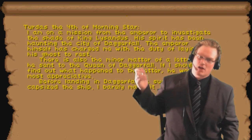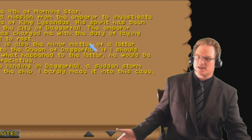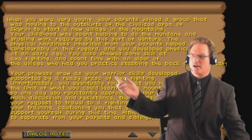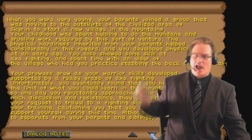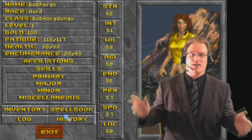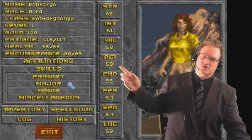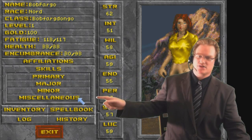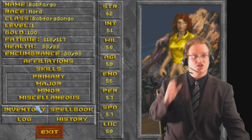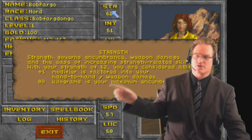If you hit L for your log book, you're always going to see your current mission. Hitting the up and down arrows will allow you to change between quests. Hitting F5 brings up your character sheet - you're going to be able to hit your history and it will actually tell you the story of your character as you wrote it by answering those questions. It may also reference the original Arena. Primary skills are minor and major; miscellaneous skills are ones you did not choose but still exist and can still be raised, just more slowly. Click on any of the stats to learn what they do.